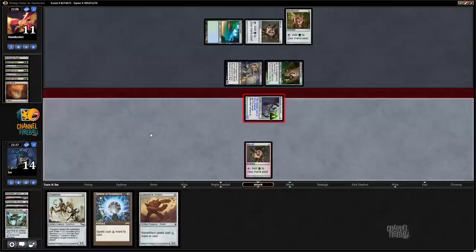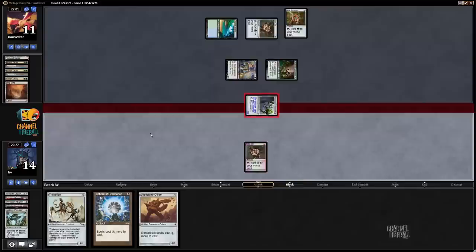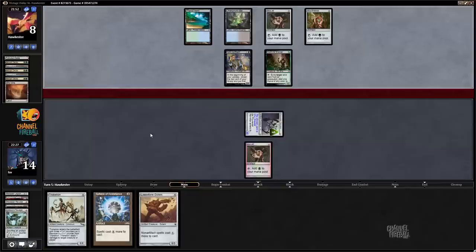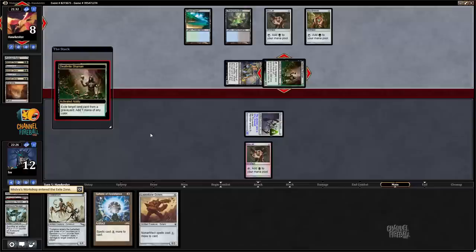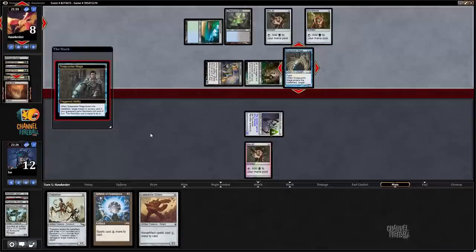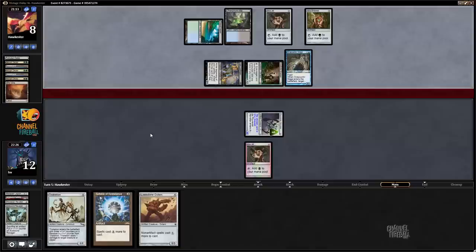I could have sacked the Mox to make the Revoker bigger. I think I want to just hope to draw running Workshops or Workshop plus Tolarian Academy or something like that. Opponent's hand is now a Snapcaster Mage and they can just gain life off Deathrite. I'm the one locked out, so let's go on the offensive. If my opponent goes to eight then reveals Force of Will and goes to three, they could just die the turn after. My opponent activates a land - still can't cast Snapcaster Mage though, because Mox Emerald still doesn't tap for mana. Opponent goes to eight.